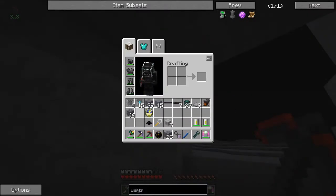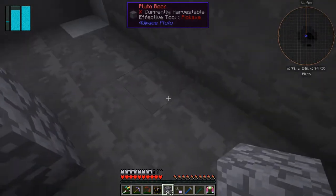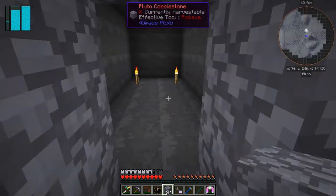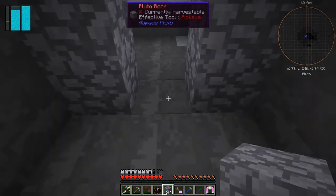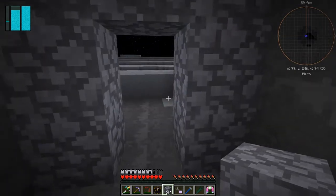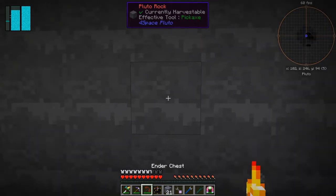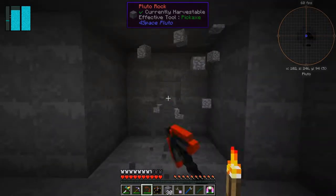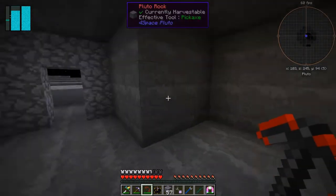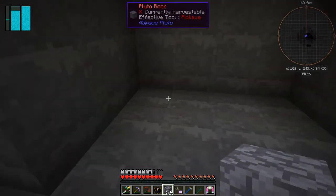Pluto cobblestone - I'm not sure if they've got uses for the Pluto cobblestone, we'll find out. So then we have a place to basically hide our way in. Let's just put one block down there. It's not too late yet, so let's just dig a little bit more out of here. I think that'll do for the time being, and in here we can put our waystone.